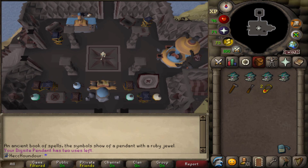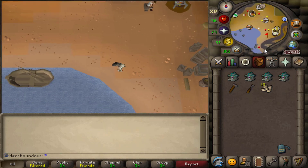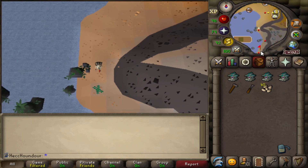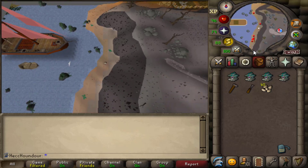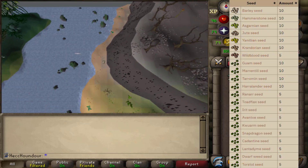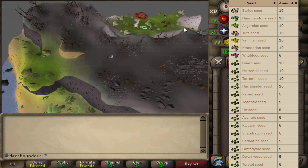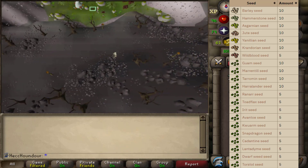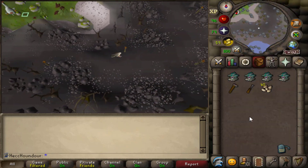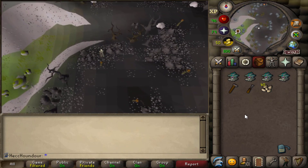There are two other mush trees you need to unlock for birdhouses, and while you're traveling there, you might as well bring your birdhouse supplies. Bring your four completed birdhouses, a hammer and chisel, and 40 hop seeds. You use 10 seeds per birdhouse except for wildblood seeds, which you only need five of. You can also use herb seeds for this, but I wouldn't recommend it. You can buy hop seeds from any seed shop, or get them from master farmers or seed stalls.